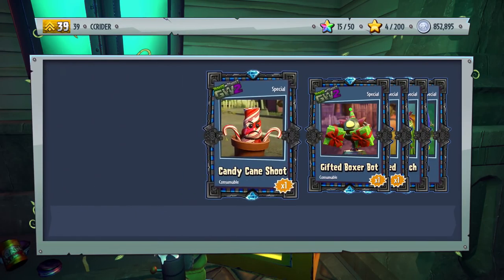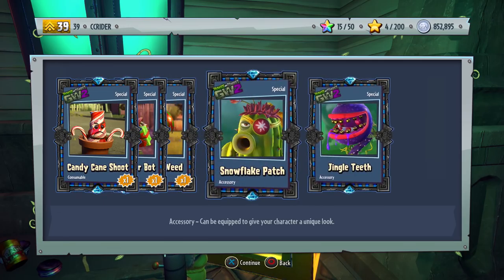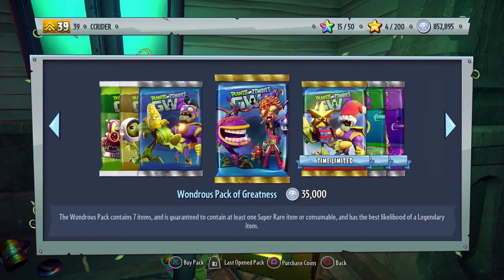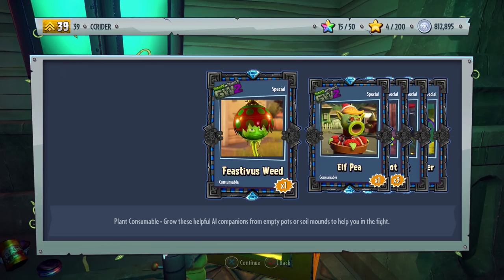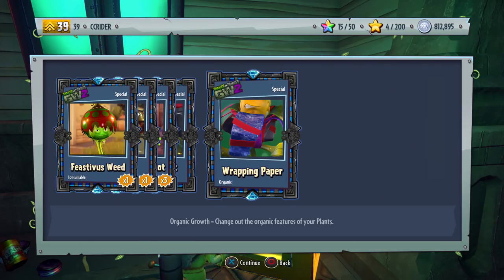The Feastivus seemed like it had some pretty good items this year, but nothing mind-blowing. I would love to hear what your favorite Feastivus items are. We got another cactus item — the Snowflake Patch — and the Jingle Teeth for the Chomper. I like that one, it was pretty cute. It was sort of your average holiday event, just like last year's and the Halloween event. We got the Starry Night for the Soldier — that one's pretty cool — and the Wrapping Paper for the Kernel Corn.